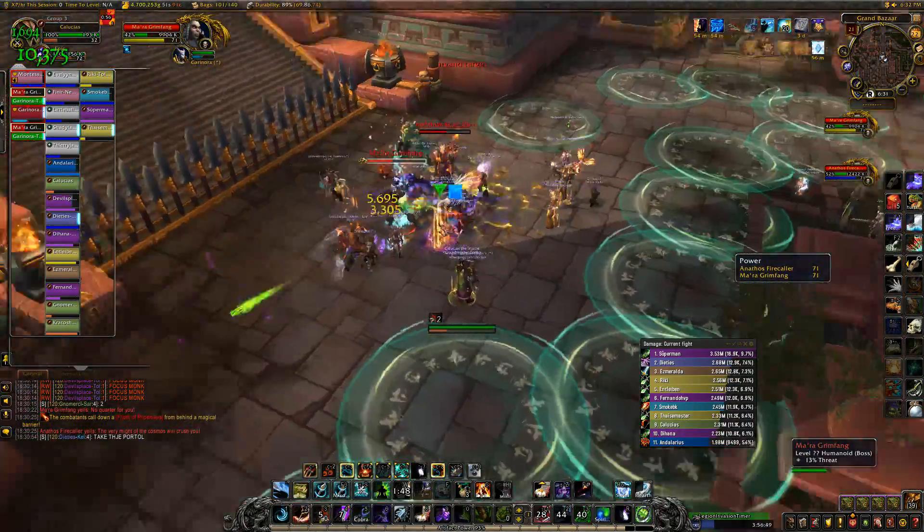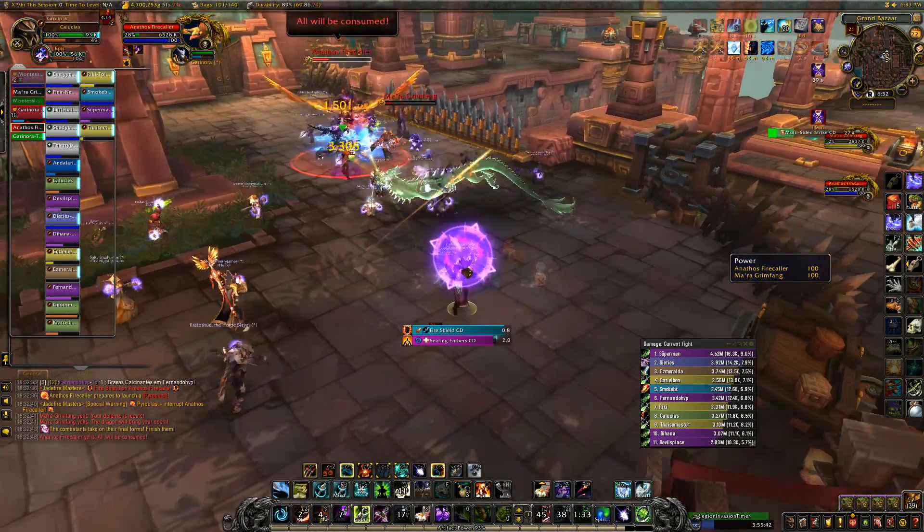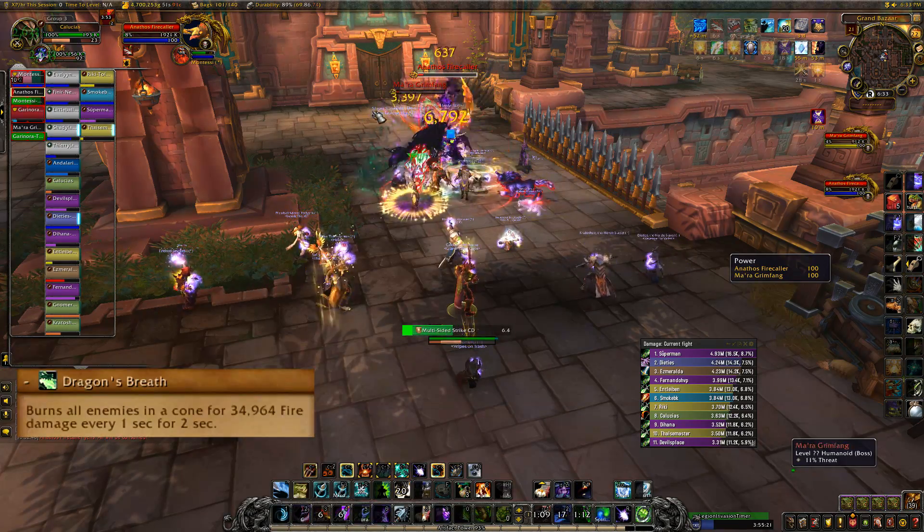Destroy the barrier to attack the bosses again. Warlock gateways are very helpful with getting through this maze. At 100 energy, they'll morph into a serpent and a phoenix — use Heroism or Bloodlust here — and kill the bosses while dodging the serpent's dragon breath.